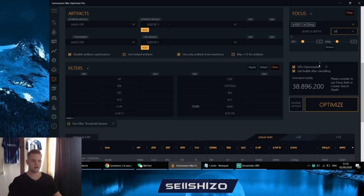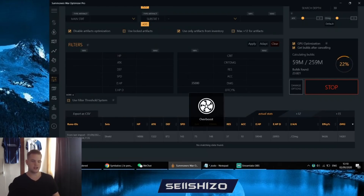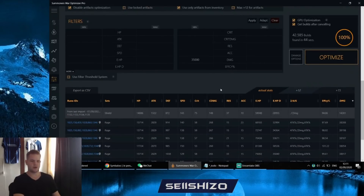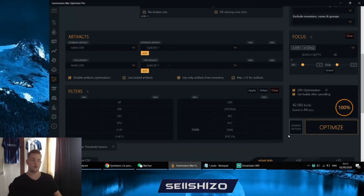If we increase the search depth to something really high — like pushing toward 260 million builds — without any filter it starts stuttering, probably also because my laptop is heating up. But with the GPU optimization and filters combined, it is possible. Without GPU optimization this would likely take days. That's why it gives you so much faster calculations and so many more options to go in-depth.